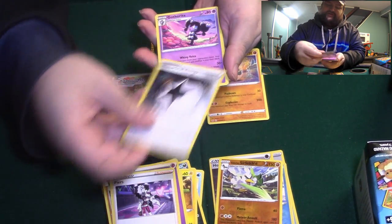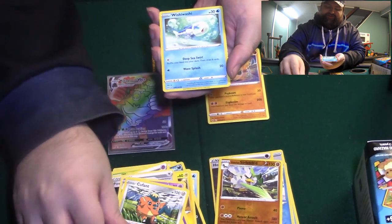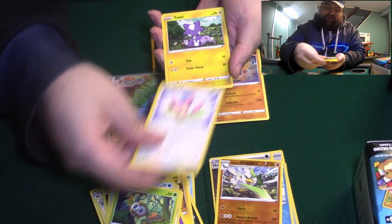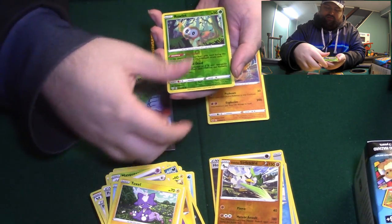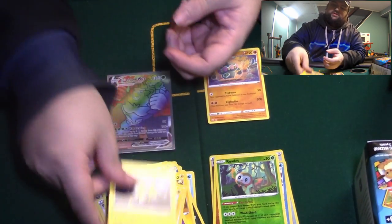Piers, Powerful Energy, Wishiwashi, Rowlet, Skitty, Toxel, Reverse Rowlet, and a Mimikyu. Okay, that's not bad. This was a surprise — that was the big pull from those packs.